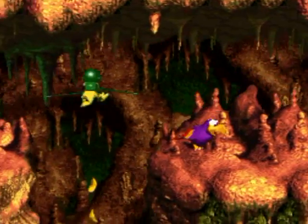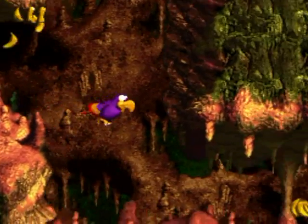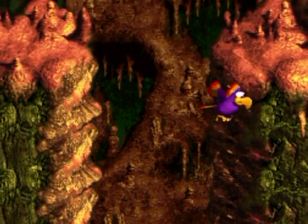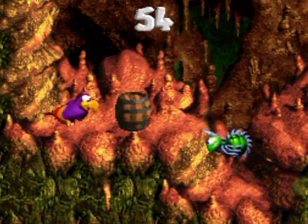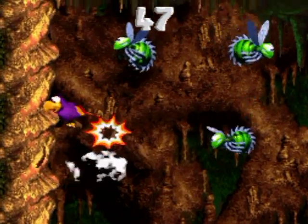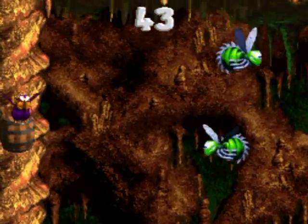Is there a secret down here? Maybe the thingamabob was hidden underneath that Buzz. I always go down there because it's necessary to 100% the game — well, 105% the game. This bonus game is going to take me a while — look at how much time they gave me, full 60 seconds. It's better to let the Buzzes run into the barrels than to try and throw the barrels at them.